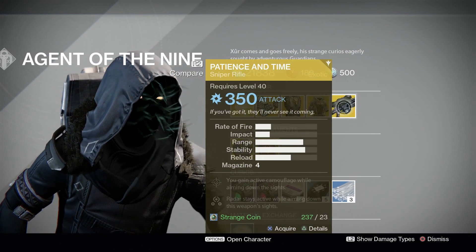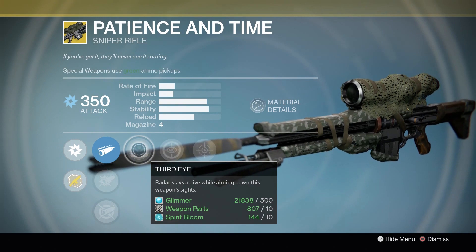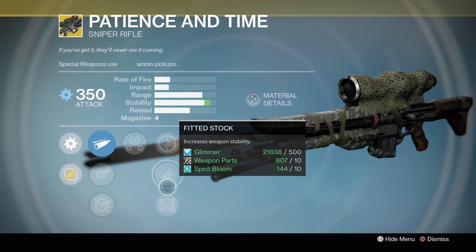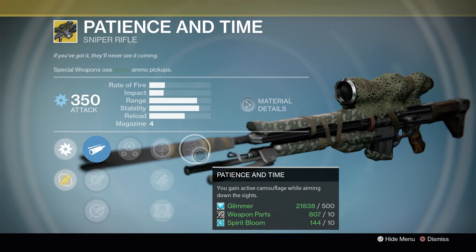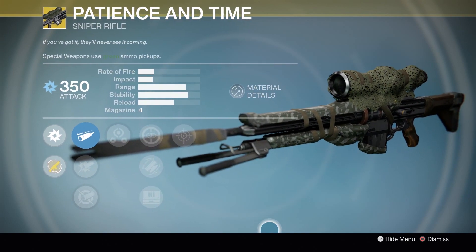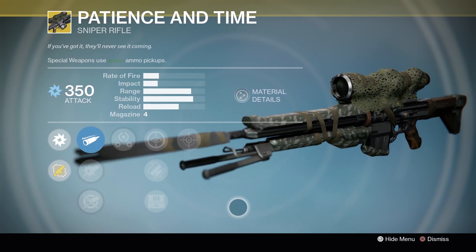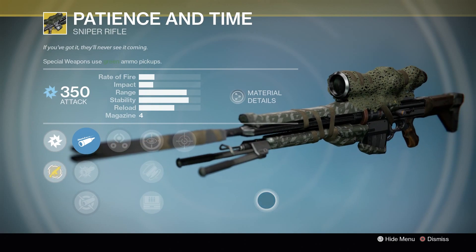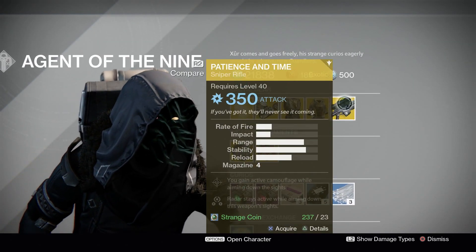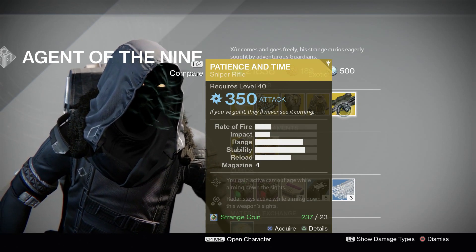Moving on to our Patience and Time, the exotic sniper rifle. Let's take a look at this thing. Third Eye — I think it's the only sniper that has Third Eye. Very unique right there. Custom Optics, Fitted Stock, Field Scout, and Patience and Time — you gain active camo while aiming down the sights. So very unique once again. This sniper literally allows you to sit back, relax, and gives you some time to get your headshots. You can just be patient. This sniper rifle literally gives you patience and time to get your headshots. Pretty nice sniper rifle. I wouldn't say it's top tier whatsoever — it's pretty nice, it's pretty fun, but other than that you probably could pass.